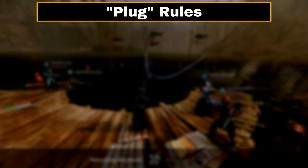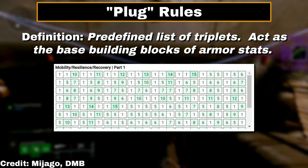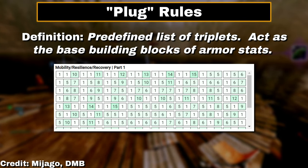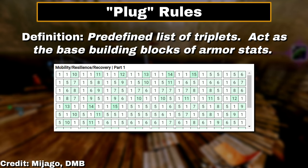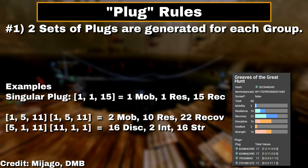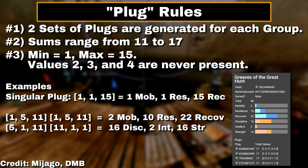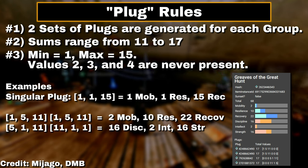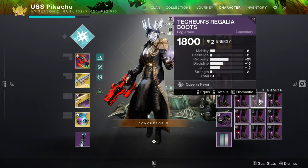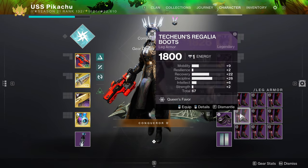To fully understand how stats are distributed, we need to talk about plugs. Whenever an armor piece drops, a set of predefined triplet groups of numbers, called plugs, are used to determine the armor's stats, its totals, and distribution. Two plugs are generated for each grouping, with each plug following observed rules: sums range from 11 to 17, minimum value is 1, max is 15, and 2, 3, and 4 are never present. For most players, you don't need to worry about this — it's just the inner workings of armor, but it helps explain how stat-focused modifiers work.